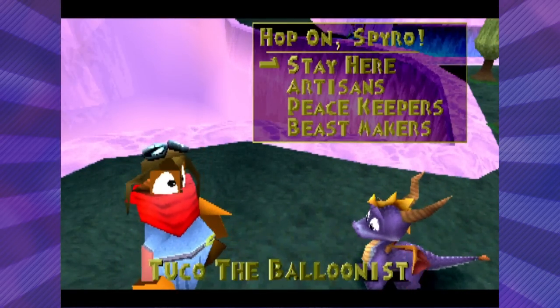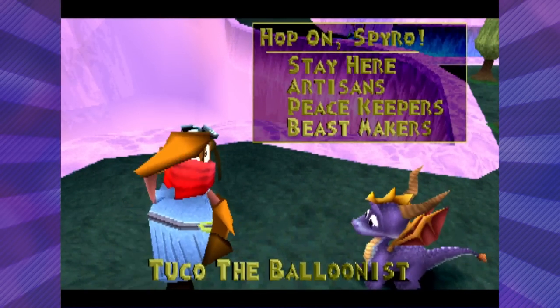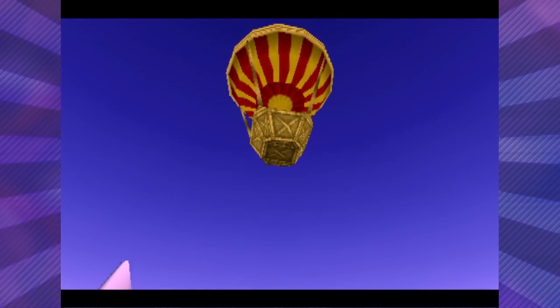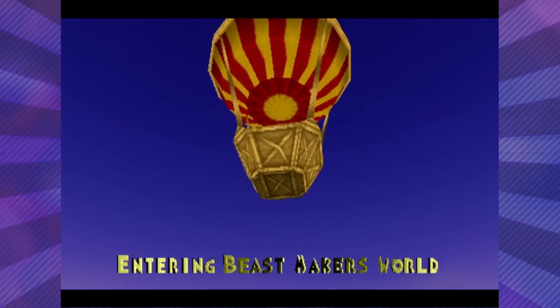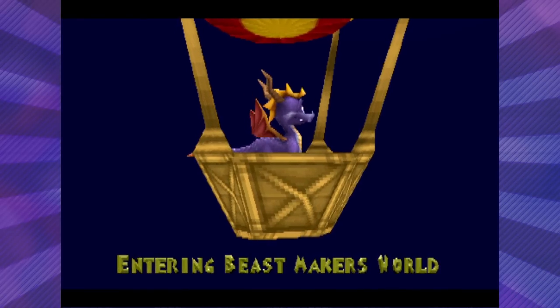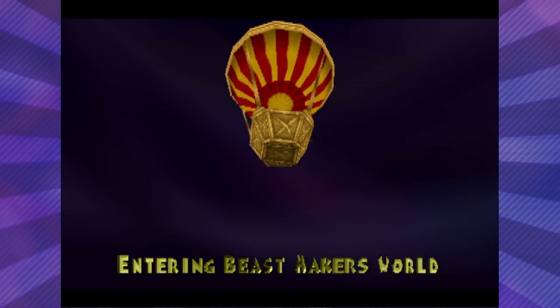We have Tuco the Balloonist, so we could go to Artisans, Peacekeepers, or Beastmakers. We're gonna go directly to the 4th world here. Last episode, we actually got introduced to the way that you unlock the flight stage back in World 1. So if you didn't know about that beforehand, now is probably the time you'd go back and do that. But we're just gonna move on to Beastmakers.